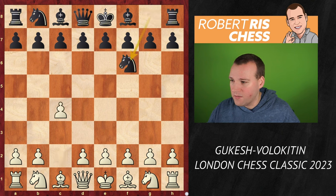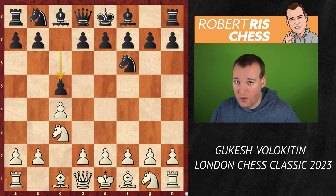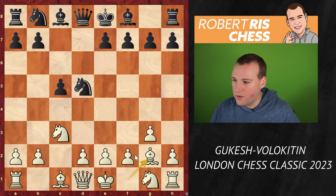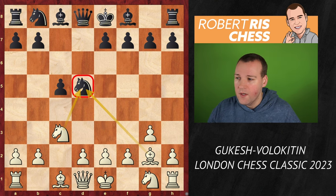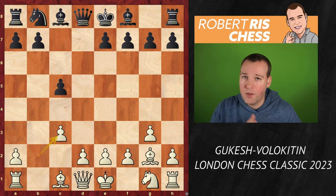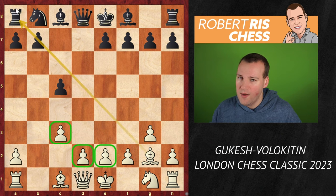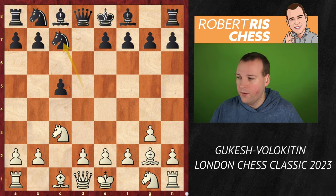1.c4, knight f6, knight c3, c5. It's the symmetrical English variation, usually a very solid way of playing for black, but the game can explode anytime. White goes g3, d5, pawn takes d5, knight takes d5, and the bishop comes to g2 to attack the knight, so black has to make a choice. You can take on c3, but that gives white the opportunity to capture towards the center, and those pawns together with the fianchetto bishop give white a small plus. So the main continuation instead is to drop back with the knight to c7.